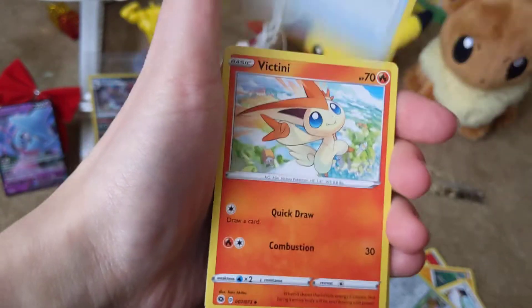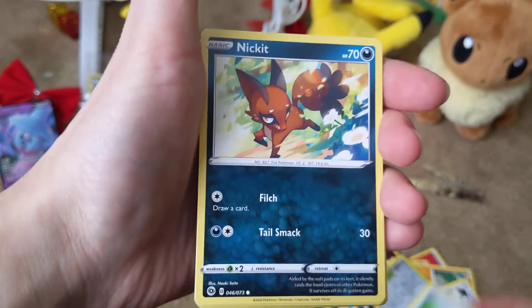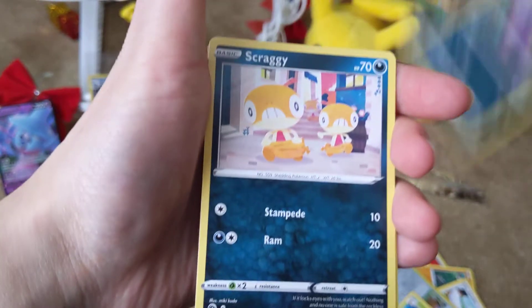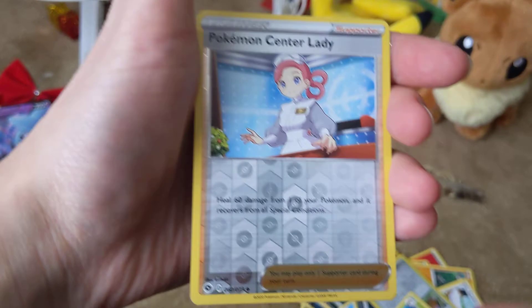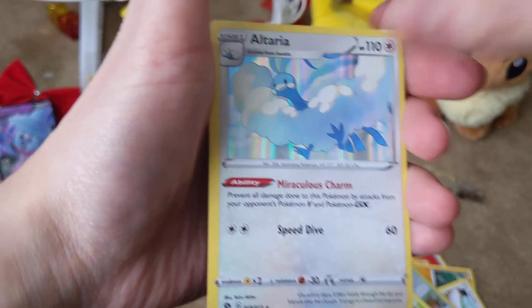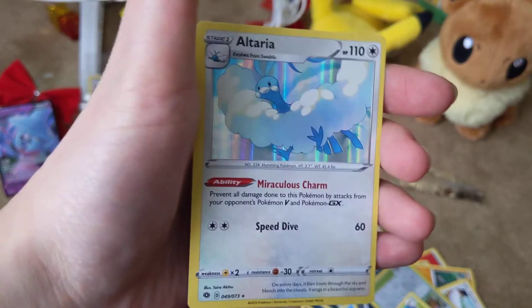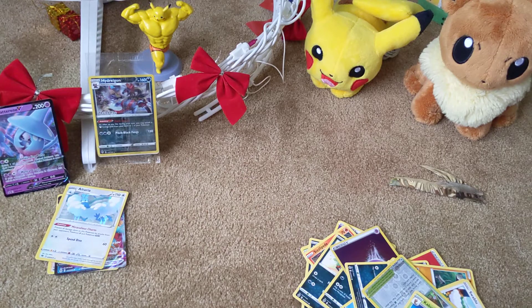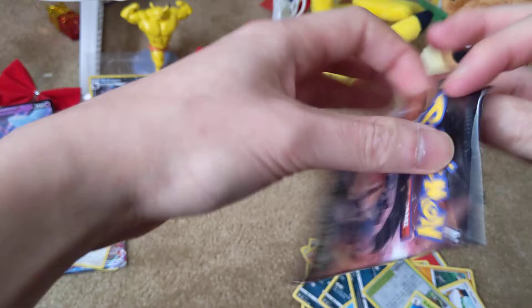We got Water Energy, Hyper Potion, Victini, Suspicious Fooyin, Nickit, Kakuna, Ekans, Scraggy, Full Heal, Pokémon Center Lady — this is always nice. And we got Altaria — it's a Fluffy Cloud. And we have our last pack from the Hatterene box.